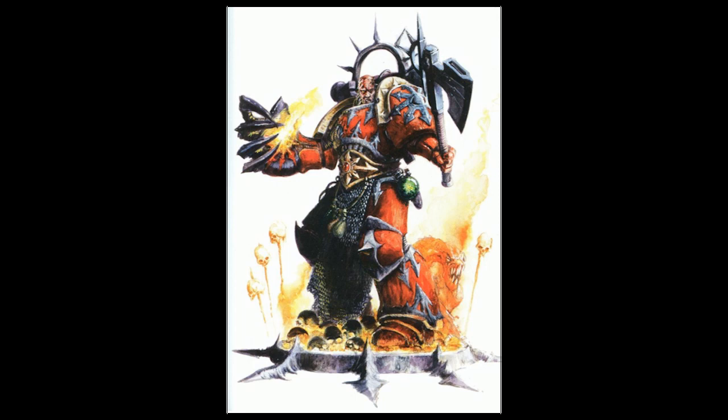He has the chaos artifact, the Tyrant's Claw. The Tyrant's Claw incorporates a heavy flamer. On top of that, it gives him in close combat strength of +2, AP 3, and it's melee, armorbane, shred, and specialist weapon.